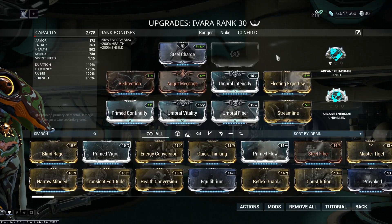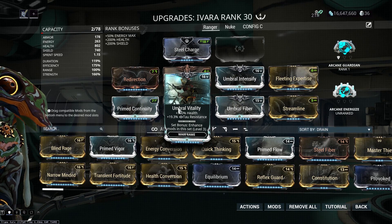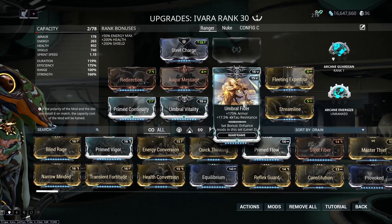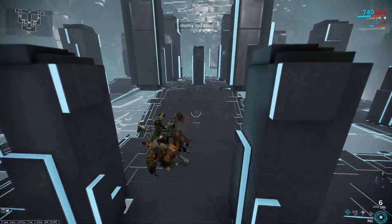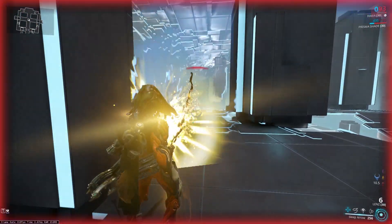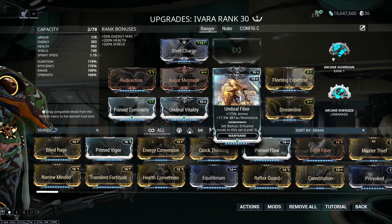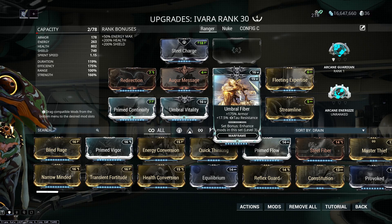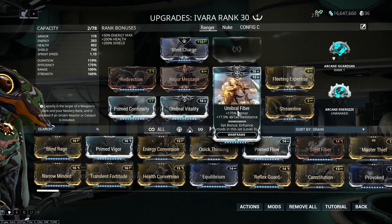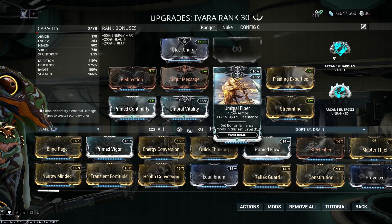Now onto the build. I have four Forma on my Ivara and my three Umbra mods. You're probably thinking the EHP-increasing mods — the ones that boost health, shields, and armor — are useless, but with these three mods together, I can actually survive a level 155 Bombard rocket with just this. On top of that, the extra shields and health mean I can revive someone in the crossfire. If someone goes down nearby, I can just go pick them up without dying.